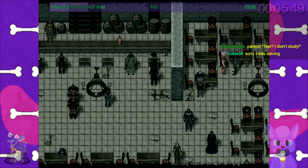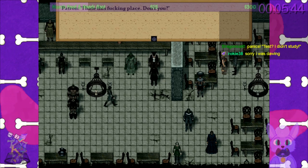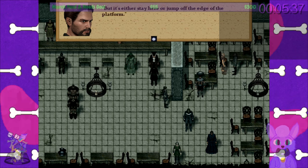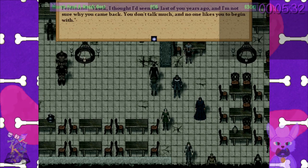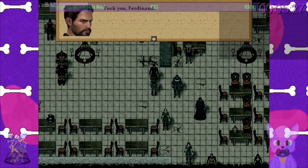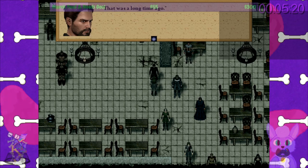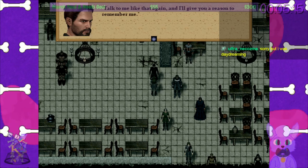'I hate this fucking place, don't you?' 'You mean the bar? It's not so bad once you get used to the smell.' 'No, not the bar — I mean the shithole city.' 'Of course I hate it, don't we all? It's either stay here or jump off the edge of the platform.' 'Ferdinand — Vasek — I thought I said goodbye a few years ago and I'm not sure why you came back. You don't talk much. No one likes you to begin with.' 'Fuck you, Ferdinand. I go wherever I want to go.' 'You ought to keep in mind where you aren't liked. No one wants you here, Corpse Center.' 'That was a long time ago. Fuck you, Ferdinand.' 'Sometimes it doesn't matter how long it's been. Talk to me like that again — I'll give you a reason for memory.' 'Okay, okay, I'm going.'